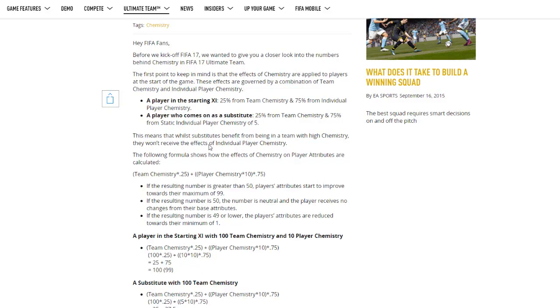They haven't really said exactly what's going to happen in terms of how much a player's attributes increase because of chemistry. They've got some calculations but don't go through it exactly. As you can see here, if the resulting number is greater than 50, players' attributes start to improve towards their maximum of 99. If the resulting number is 50, it's neutral and the player receives no changes from their base attributes. If the resulting number is 49 or lower, the players' attributes are reduced towards their minimum of 1.